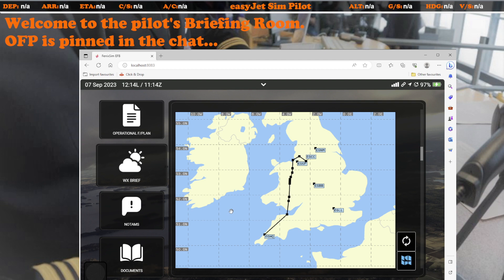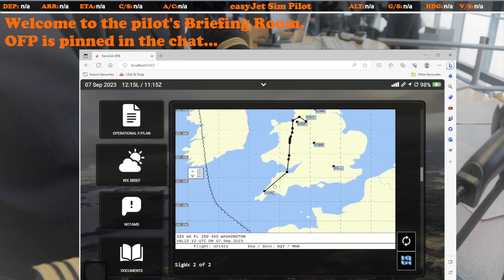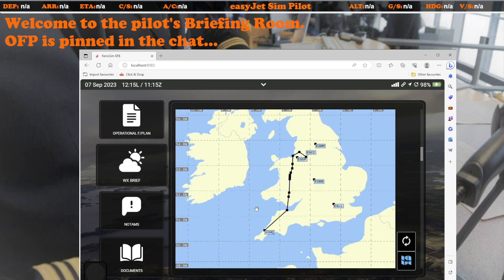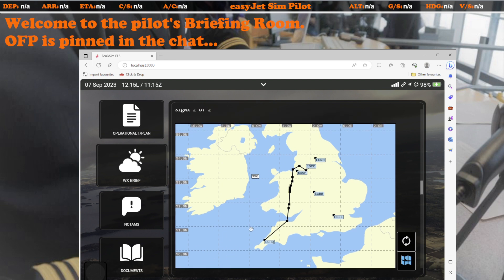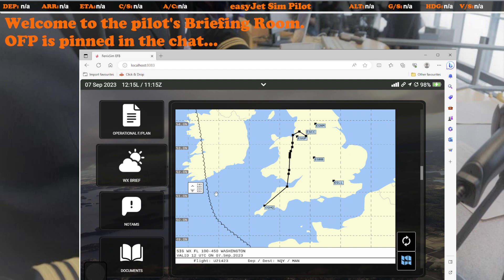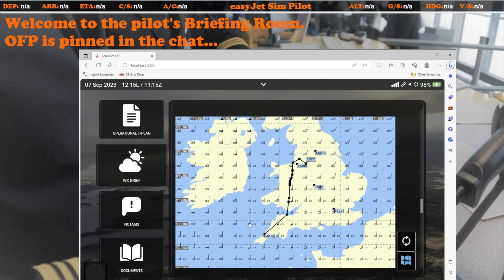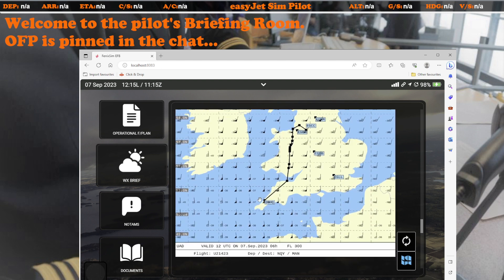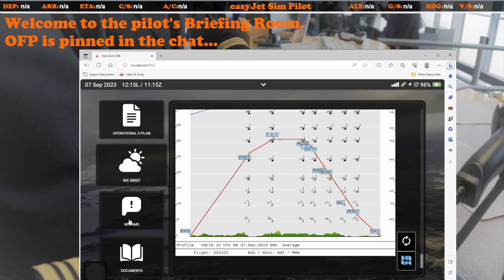Next I check the SIGMET chart for any significant weather. Nothing today — there's a bit of icing and turbulence reported out over the Atlantic, but that's not going to concern us. I also check both the low-level and high-level weather forecast charts. You'll often find just a small difference — low-level weather won't appear on the high-level page. Then there's the wind page, confirming the nice tailwind we saw earlier, plus a side-profile view which also confirms any terrain to be aware of.